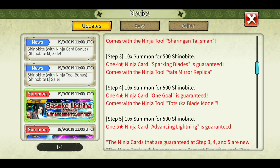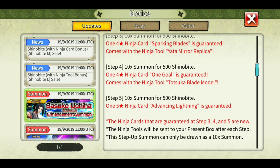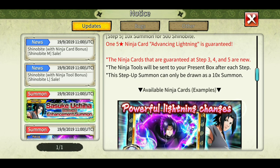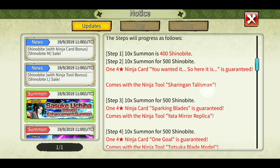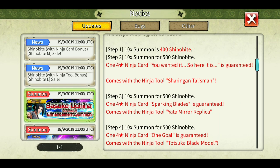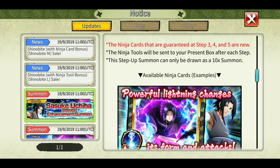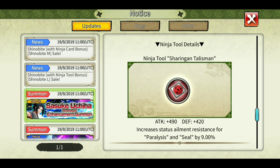At step three you get another four-star — Sparking Blades. At step four, another four-star plus a ninja tool, the Torsuga Blade model. At step five, the ultimate is guaranteed. You'll likely get the ultimate around steps one through three unless you're very unlucky, in which case you'll need to go all the way to step five.